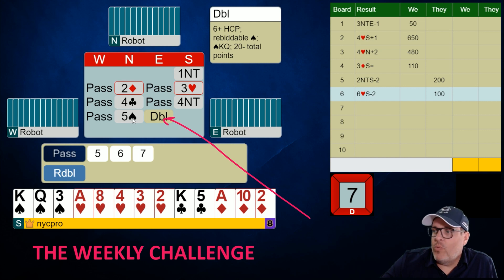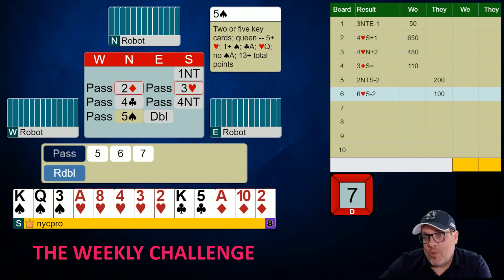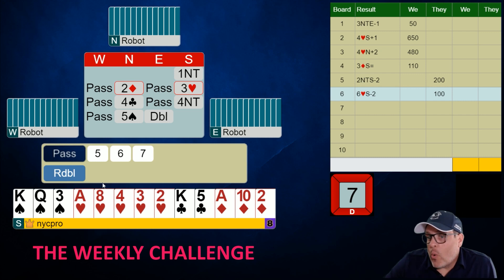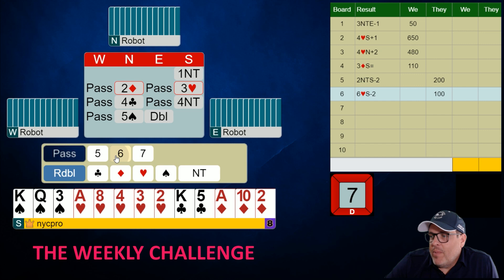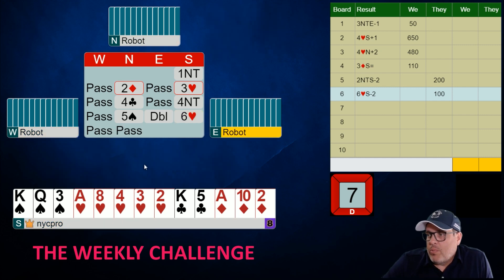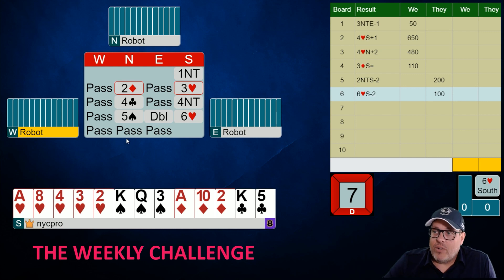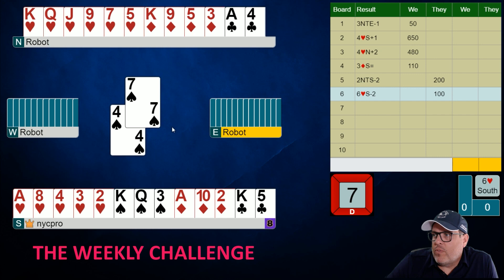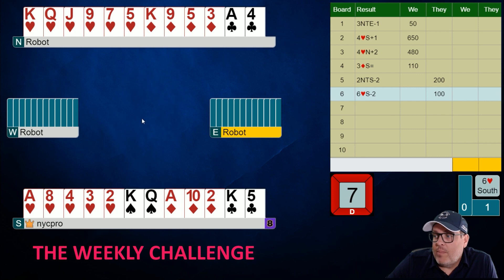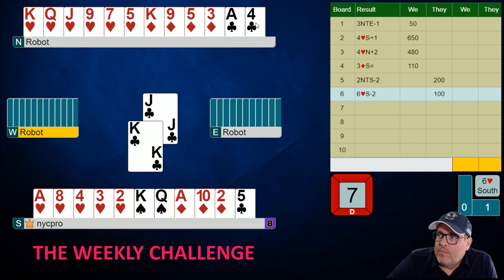Partner's five spades shows two with the queen, which we knew we had anyway — so those are kind of wasted points. This double is likely lead-directing, meaning the ace of spades is to our right. I actually like that, because it means it'll go spade to the ace and I have two tricks in my hand. Especially if partner has any shortness, we might get some pitches. Partner bids five spades, so I'm going to bid six hearts. We're missing a key card but we knew that, and when partner's willing to play slam opposite our hand and we like it this much, let's go. The spade lead comes — beautiful!